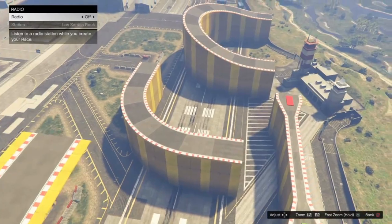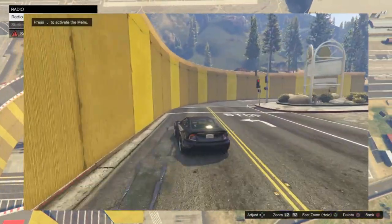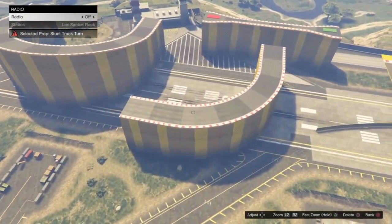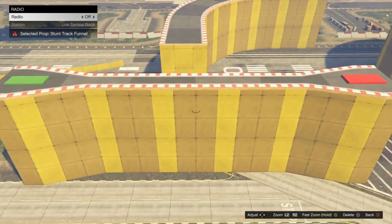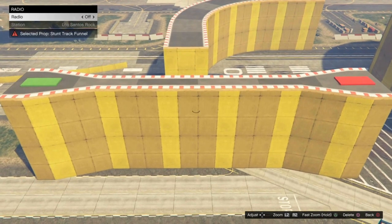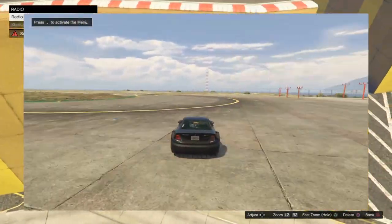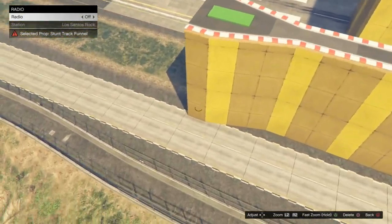It's the exact same for raised track pieces — any raised track piece that has a curve, the inside is good and the outside is bad. This last piece here is very interesting. One side has a good hitbox but the other side doesn't. This last corner is where the problem is — I don't know why Rockstar managed to mess it up like that, but it is what it is.